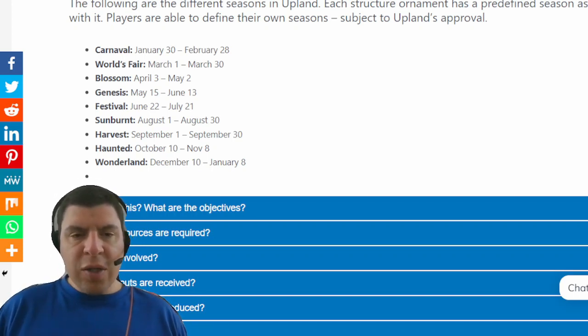Similar to map assets, these structure ornaments can also be used as assets in any Layer 2 experience that you're looking to create. But I believe that the big value proposition within Layer 1 of Upland for these structure ornaments has to deal with neighborhood ratings.